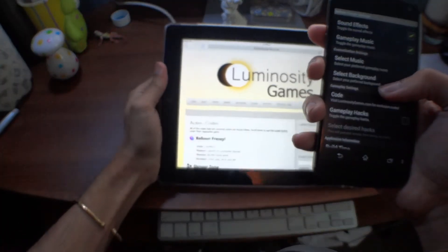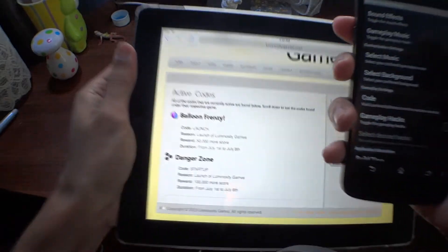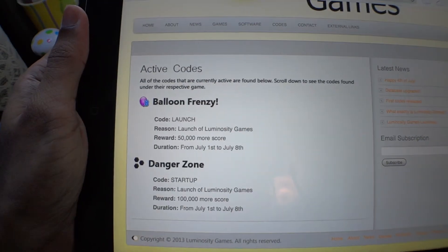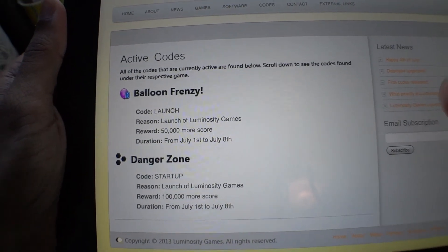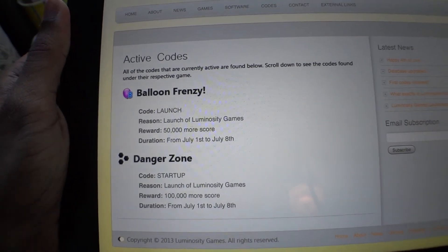If you take a look at the site, they have codes that you can enter — for example, this week's code is "launch" which would give you 15,000 more score, available from July 1st until July 8th.